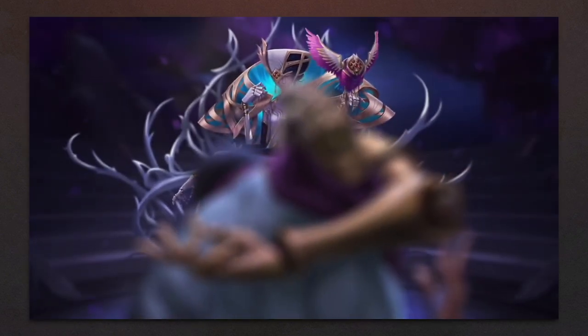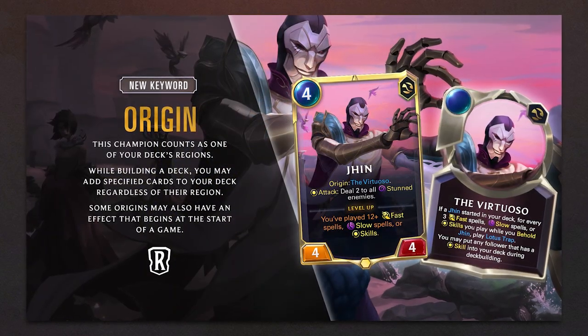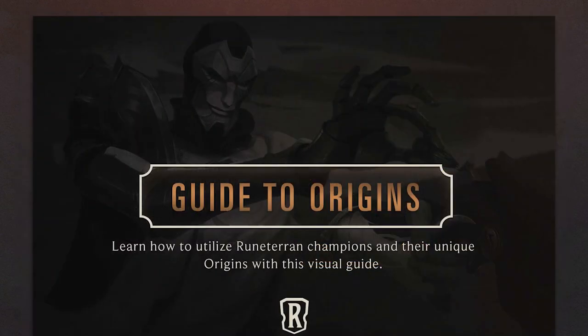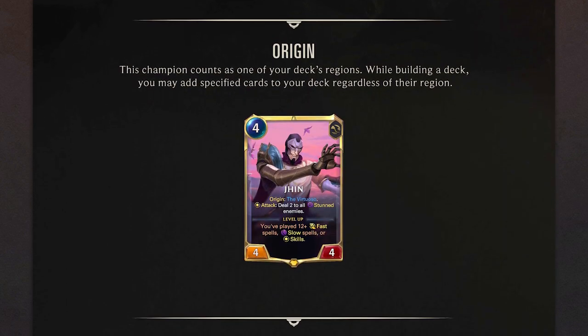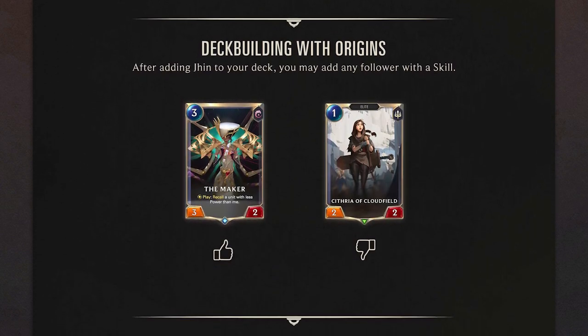This patch brings with it three new keywords. Our first keyword is Origin, which indicates the deck building rules for Runeterran Champions. Here's a quick infographic on how Origins work, using Jhin as an example. Runeterran Champions work as one of your deck's Regions, letting you add specific cards regardless of the Regions. With Jhin, you can add any follower with a skill.